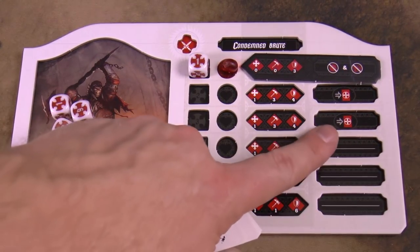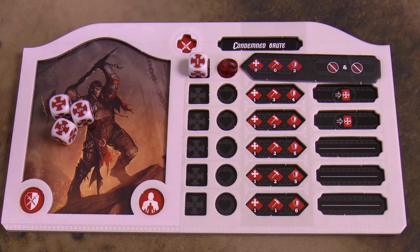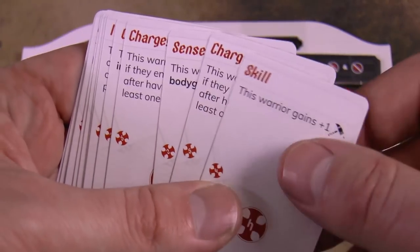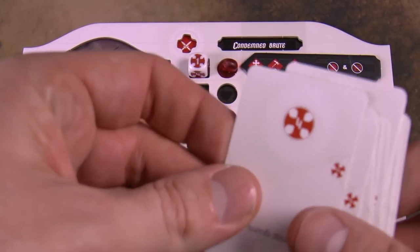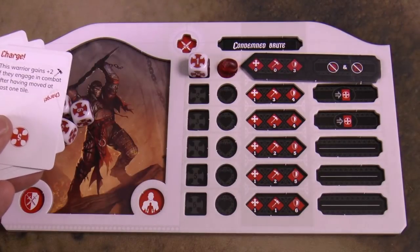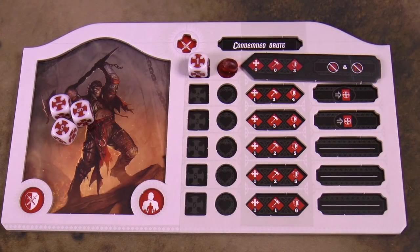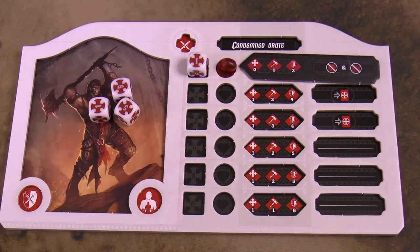Over the course of the game you draw cards and build a hand — your hand limit equals the number of characters still alive. Characters can die if all their damage slots fill up. You can use these cards for a special ability, or flip them to change a die you were going to assign to a character. At most one card per character in the assignment phase. This gives you a way to mitigate bad dice rolls, especially early when you want to build up a hand of cards.